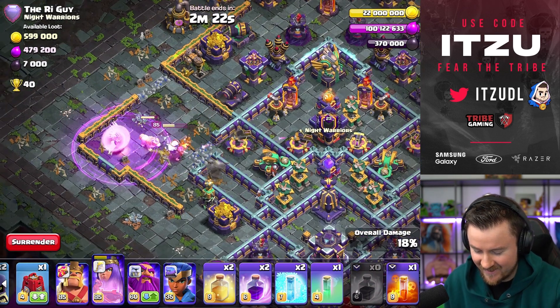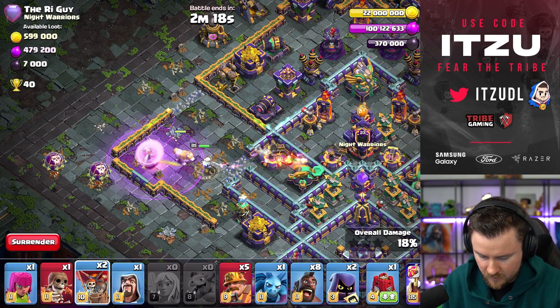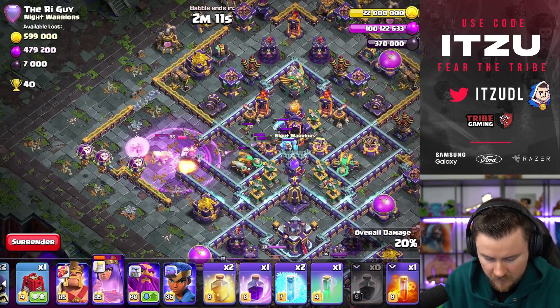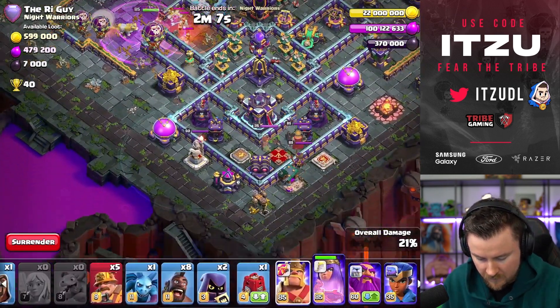That was quite a bit of damage. Do we even need to wall break again? I'm not even sure. Clan castle is coming out - that's good. It's triple ice cream, which is really good because this gives us some time to start from the bottom side.